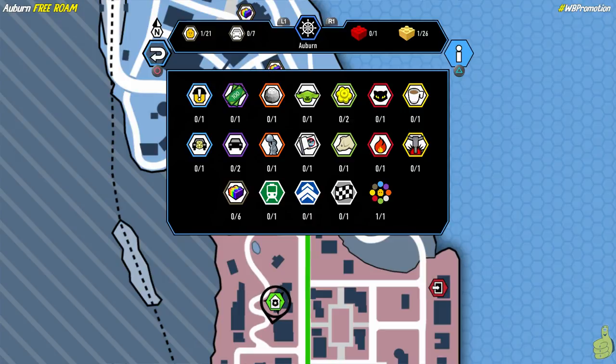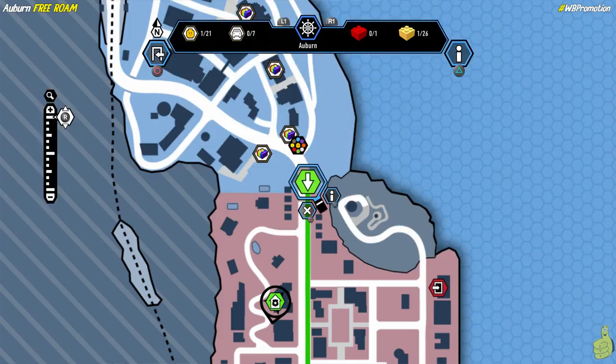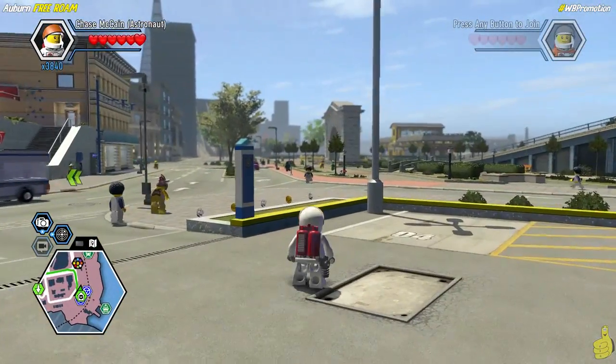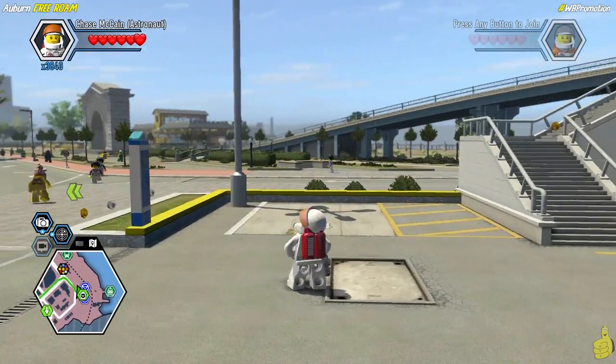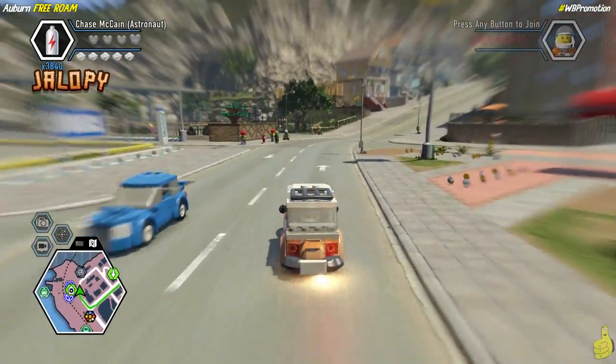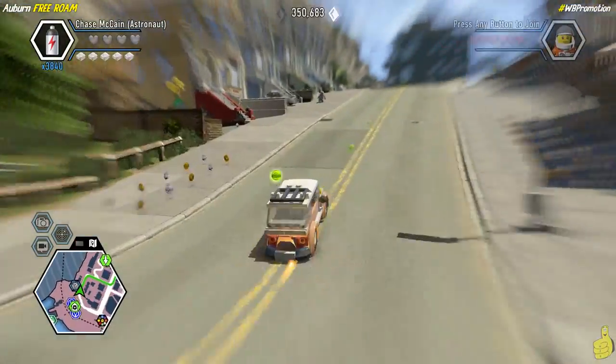We already accidentally got the disguise booth, and as a result we got a character token with that — it was the harbor worker character token. Now we're going to start off by hopping in a vehicle and driving just north of Cherry Tree Hills up to Auburn itself.